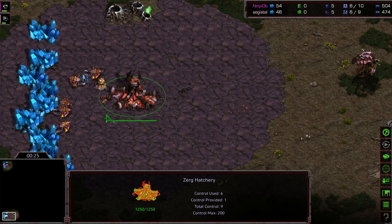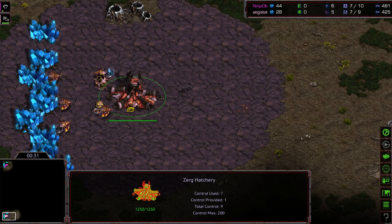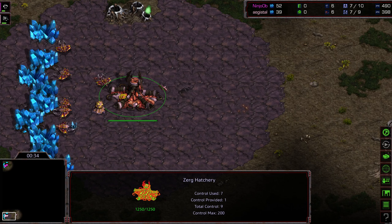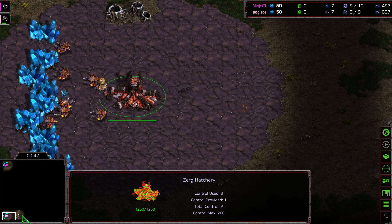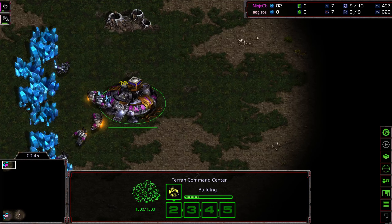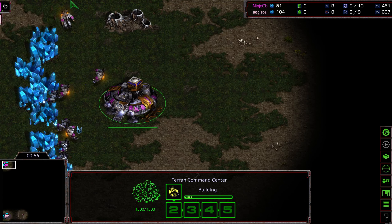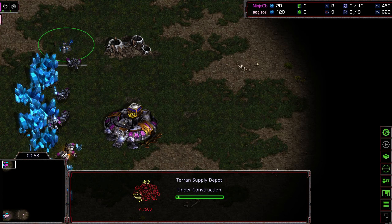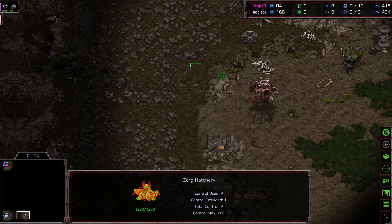Up to this point, Agistal is kind of my favorite to win this overall. His build orders have been a little bit messy but he just seems to know how to win — he seems able to pull through whatever situation he's in. But he's going up against a very heads-up opponent in Ninja OB, who not only executes build orders well but adjusts very well to what his opponent is doing. Supply depot in that back corner rather than a seal on his front door, overlord heading to the bottom right hand corner first.